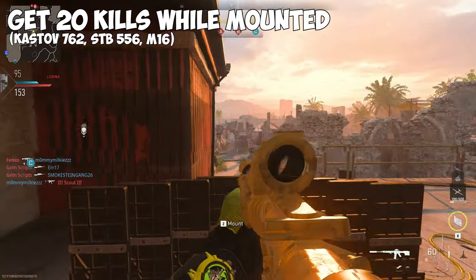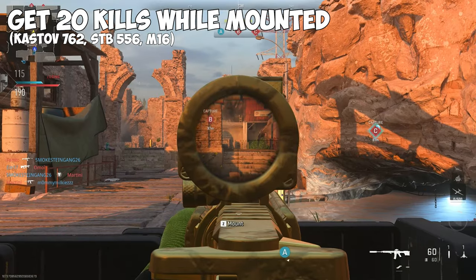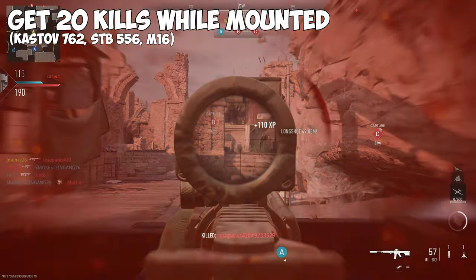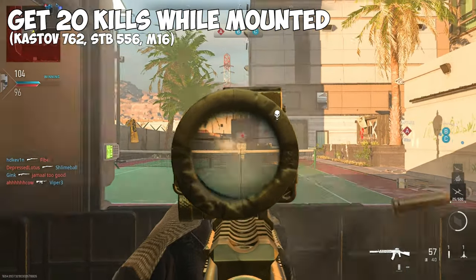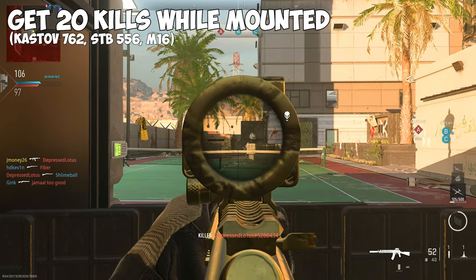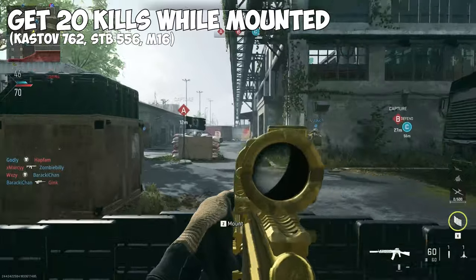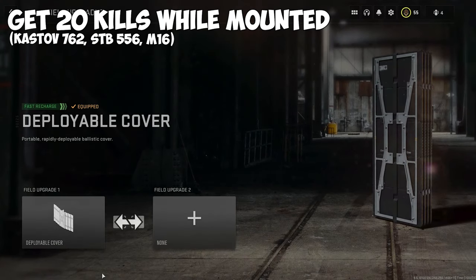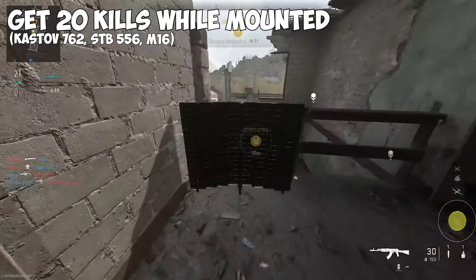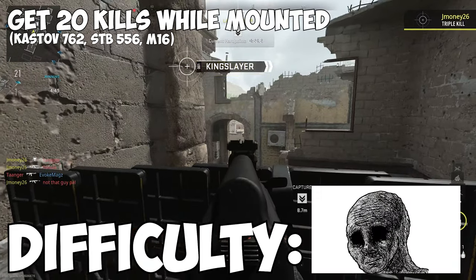20 kills while mounted. This applies to the Kastov 762, STB-556, and the M16. A fan favorite challenge has made its return, and I know y'all are psyched. In all seriousness, this challenge really isn't as bad as it used to be. Just start mounting on every surface you can as you're moving through the map. One thing that helped me get this done super fast was putting the deployable cover on as my field upgrade — you can throw that down, post up on it, and if you really focus on it, you should be able to get this done in a few games. Difficulty? Pain.